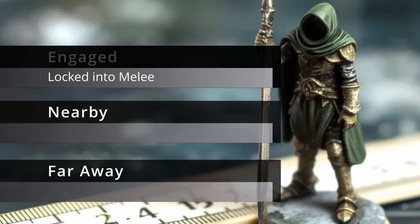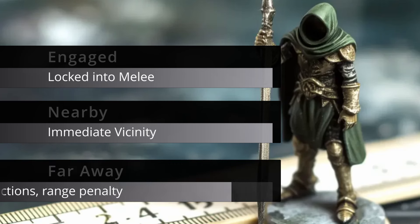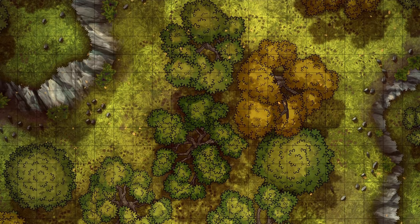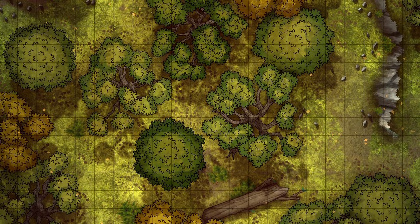Moving out of engagement usually requires a disengage action to avoid taking an opportunity attack. Nearby means it's in your immediate vicinity — you can move to something nearby with a single move action, and most ranged attacks have a range of nearby. Far away targets take two move actions to reach, and most ranged attacks take some sort of penalty at this distance. This simplification streamlines the process entirely. Maps can still be used — I strongly recommend it — but combat becomes more freeform, allowing players and GMs to partake in more cinematic maneuvers instead of being locked into grid spaces.